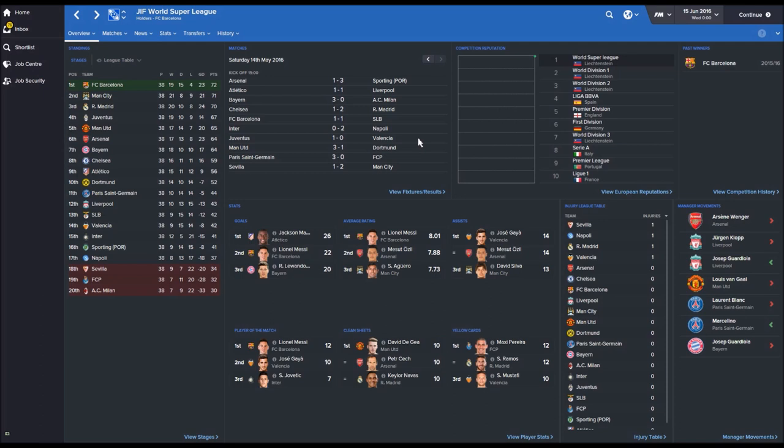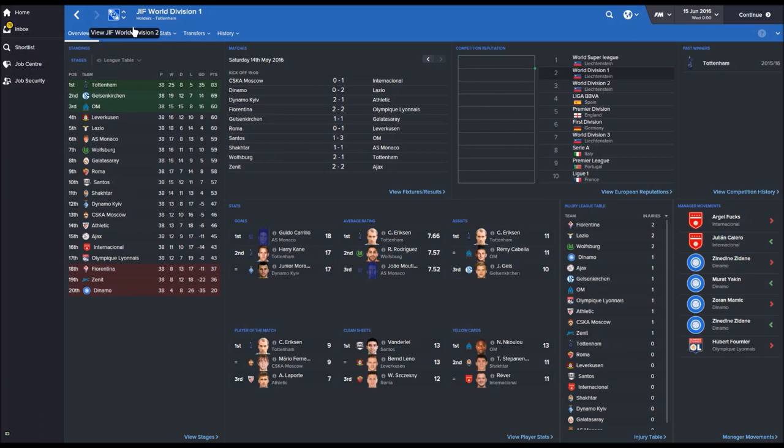I'm going to go down the divisions now — you may want to have a look at the club you support and let me know in the comments section below where they finished and if you're happy with that. Division 1 was won by Spurs with 83 points, easily ahead of Schalke and Marseille. It's just the top three going up and the bottom three going down. Fiorentina, Zenit and Dynamo were relegated from this division. Santos, a Brazilian team, also feature in this list alongside another South American team. Top goal scorer was Guido Carrillo for Monaco, and Harry Kane features in the list with 17 goals. Eriksson had the best season in terms of average rating, assists and player of the match, helping Spurs get promoted to the top division.